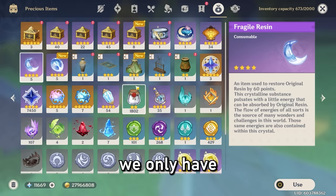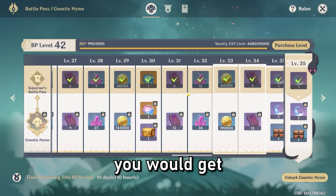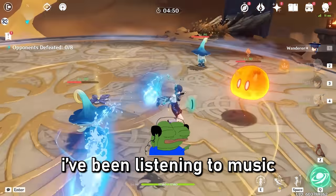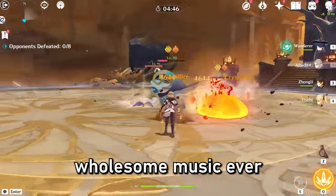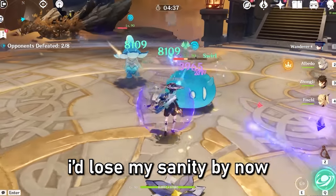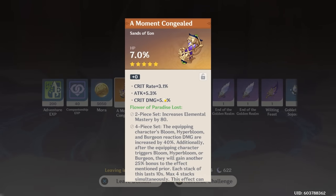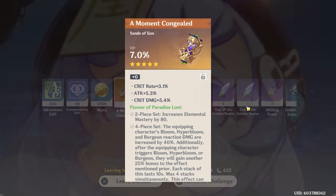I think it just hit me that we only have five Fragile Resin now — that's crazy. Mostly from the Battle Pass, you would get a Fragile Resin, so I've got to start grinding after this. What's been helping is listening to music in the background — the most wholesome music ever. Without any music, I feel like I would have lost my sanity by now, but thankfully music is helping me out. I was going to say this artifact was really good, but then I realized it has an HP main stat. Maybe Chi Chi can have this.